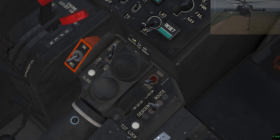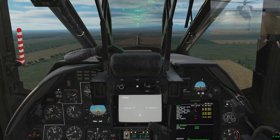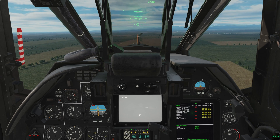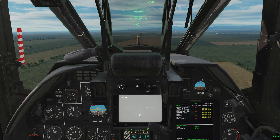Here all my pylons are UPK-23 pods. If I press outer, I select the outer two pylons, shown with the green lights. Yellow dots mean something's on that station, empty or not.